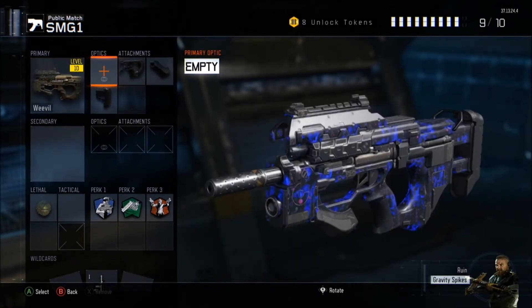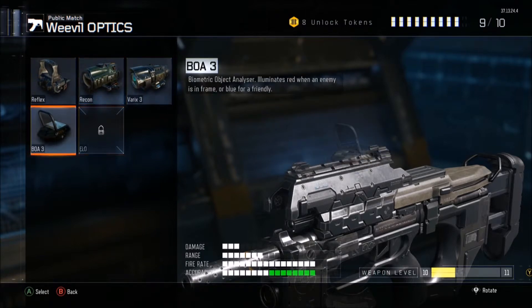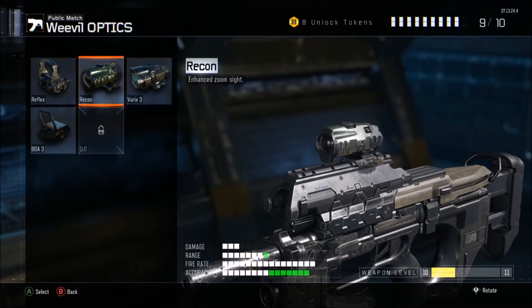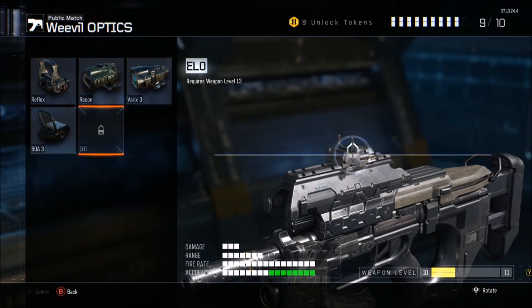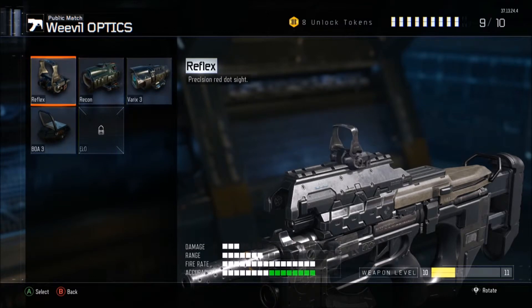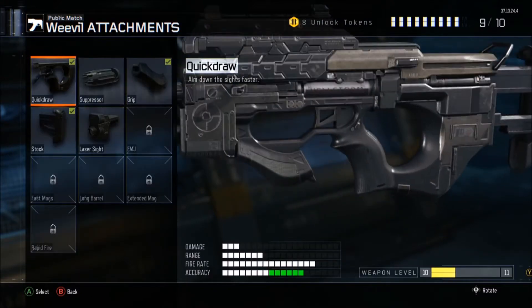For optics, I don't prefer optics on SMGs unless it's the Kuda, because the optics on that aren't as good to me. I don't prefer an optic on any of the other SMGs, but it all depends on your preference. Maybe an ELO sight on this would work — I'm not too sure. I don't have it on here, and as you can tell I just don't use a sight for this.